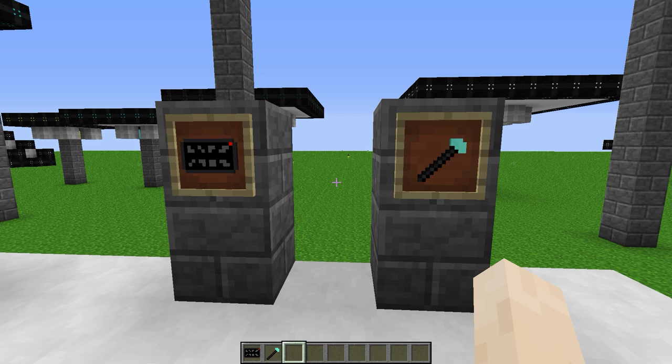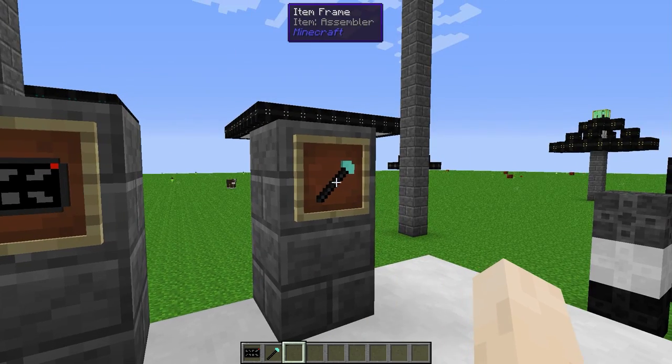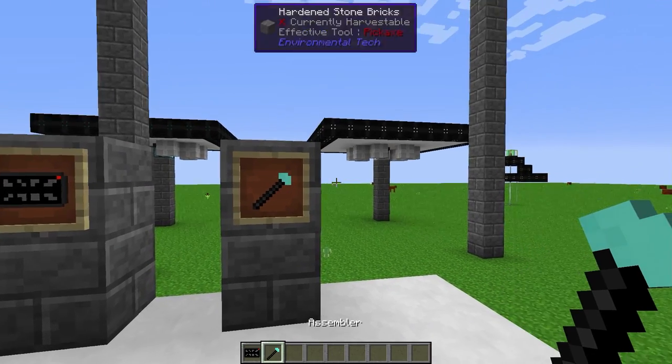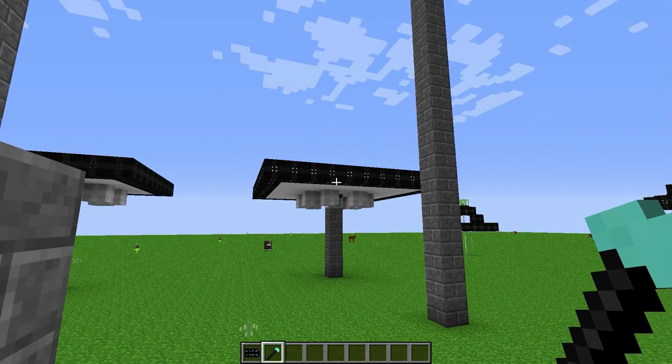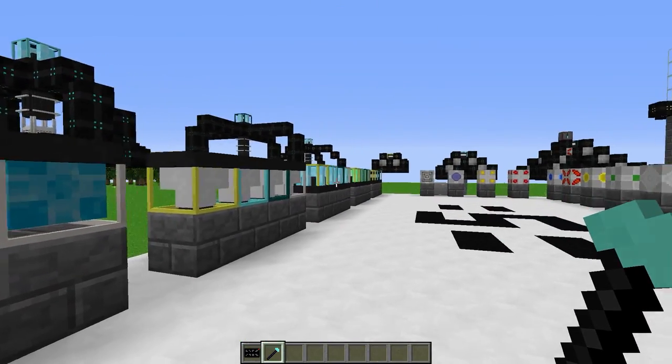The first two blocks to craft when you're ready to get started in Environmental Tech are the Digital Guide and the Assembler. The Digital Guide gives detailed information on each of the machines available. The Assembler is used to assemble the machines by using it on the controller of each machine type.